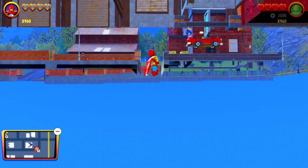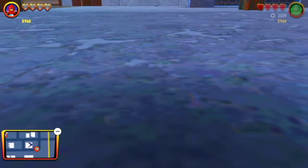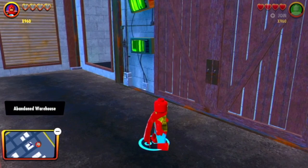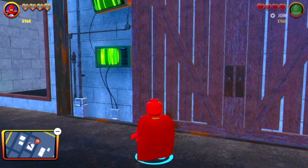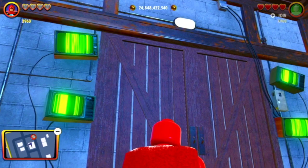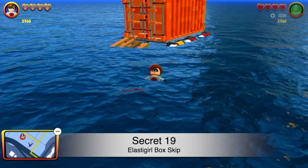Using the docks out-of-bounds glitch, you can discover some cool Screenslaver TVs in the industrial district. You need to fly up into this building, which you can normally never get into. There are literally these secret TVs out of bounds that the developers put here — just random Screenslaver-hacked TVs. It's one of the coolest hidden areas in this game by far.